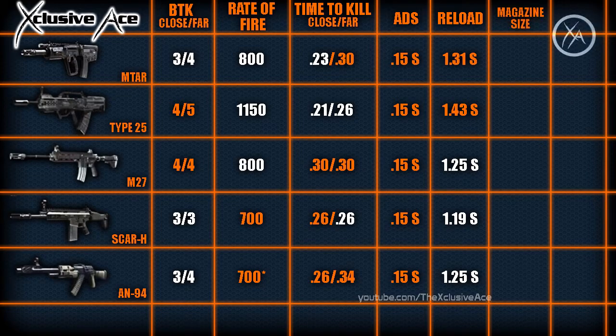Next we'll compare magazine sizes. These are without the Extended Clip attachment. All full-auto assault rifles are equal in this category — they all have 30 rounds per magazine.